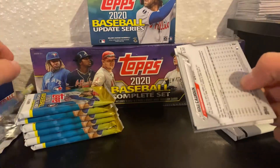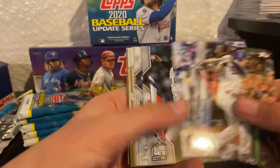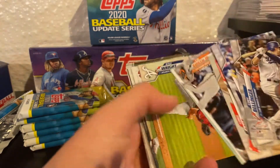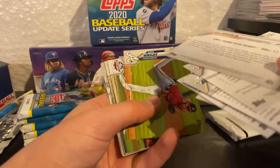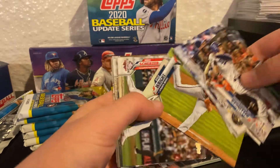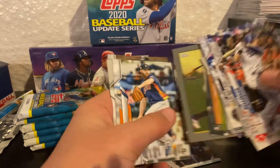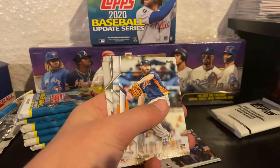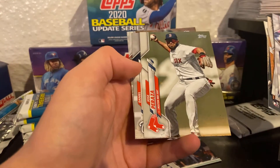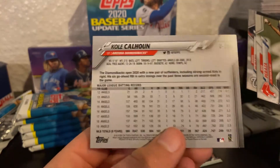I'm not really expecting much because it's Update, but here we go. Cody Bellinger All-Star Game, Josh Lindblom, Pedro Martinez, Kyle Ripken Jr. Home Run Derby, Kyle Wright, Max Scherzer, Kevin Gausman, and a Turkey Red of Ozzy Albies. Also Cy Snell, Jose Peraza, Daniel Hudson, and Cole Calhoun. That's the front and back — I like it actually.